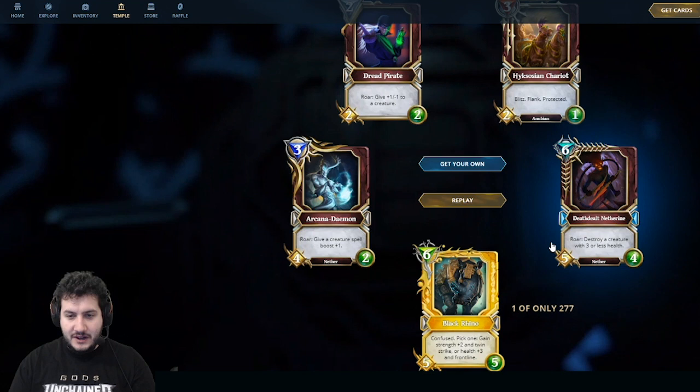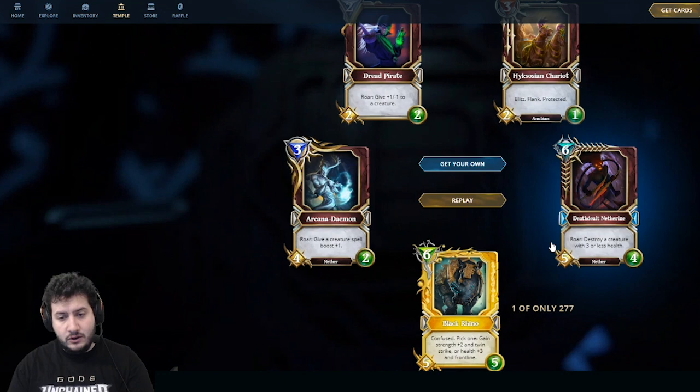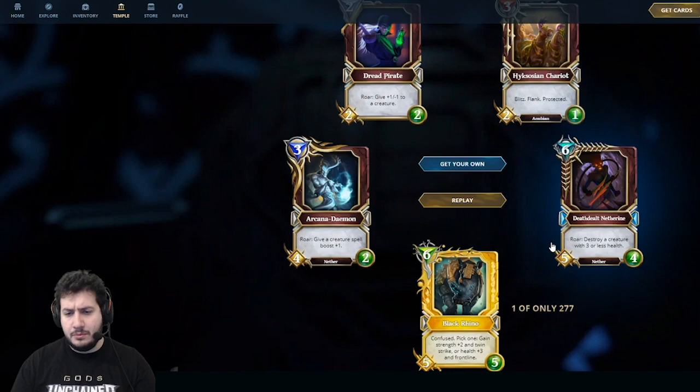A Golden Black Rhino — very fitting color when you look at the art! It's a 6-mana 5-5 with Confused. Pick one: gain Strength +2 and Twin Strike, or Health +3 and Frontline. Another really flexible card — it can come down as a 5-8 with Frontline or a 7-5 with Twin Strike. You're getting a ton of value whether you play it on the aggressive or the defensive side.